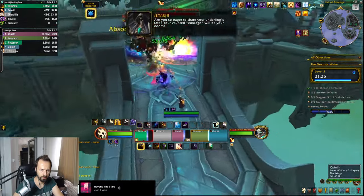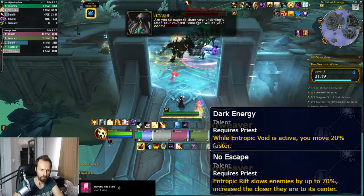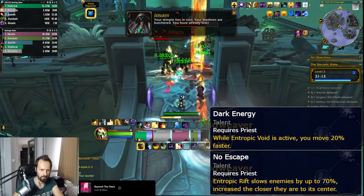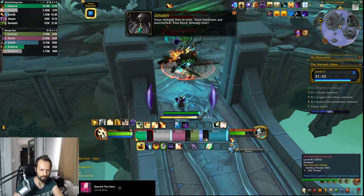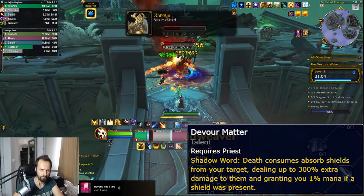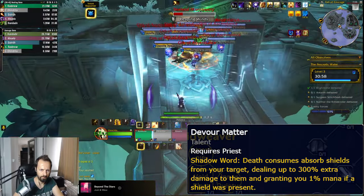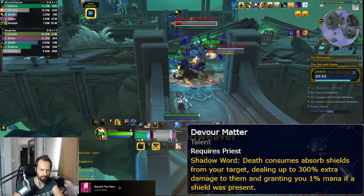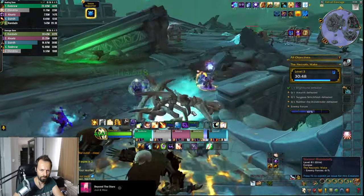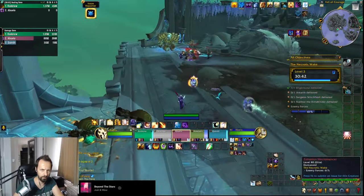Then you get to the choice PvP node that every class has: two talents that either give you a little bit of speed or slow enemies down. Overall you could get some little value in certain situations, but if that node wasn't there at all you wouldn't feel sorry. And then there's yet another talent which makes absolutely no sense — and keep in mind this is not a choice node, you have to take it all the time. Shadow Word: Death does extra damage to shields and gives you mana back only if a shield was present. Maybe that's a PvP thing as I haven't seen many shields in PvE, but even so that's one too many nodes for PvP — they could have definitely come up with something better.